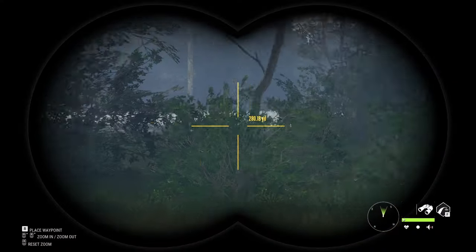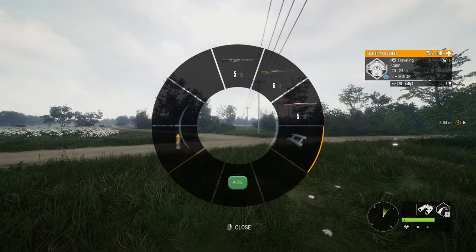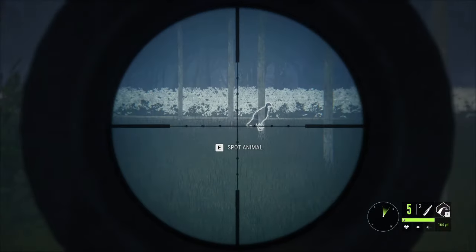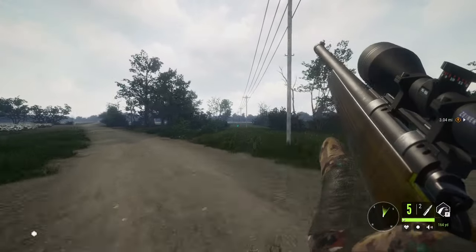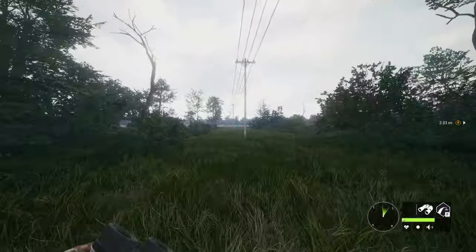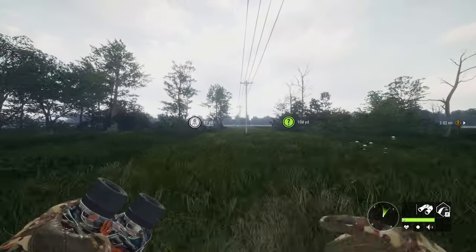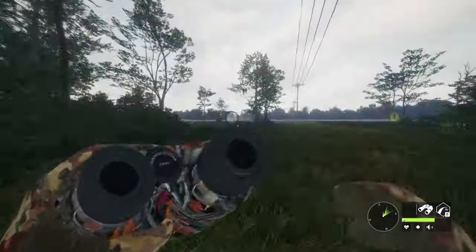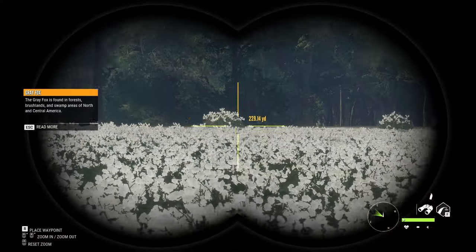There's the male turkey. I don't know if I hit him or not — it looked like he kind of went down. I don't want to look at the map to ruin it. Did I bust him or is he still alive? We got him on the power lines though, right next to one of my stands. I forgot I had a stand here. Okay, we didn't get the turkey, but there's a deer.